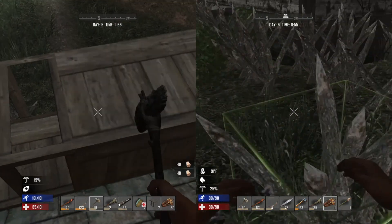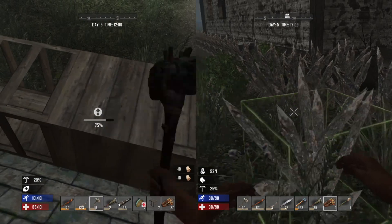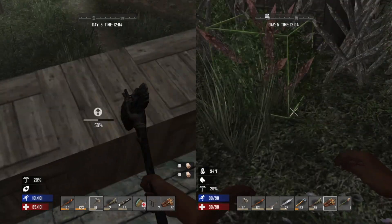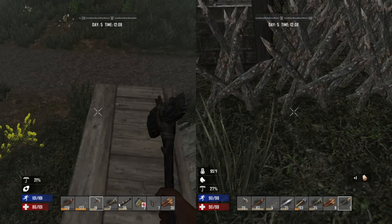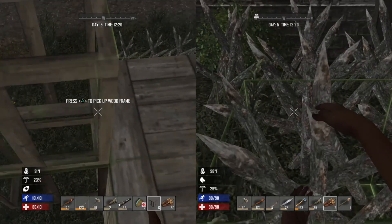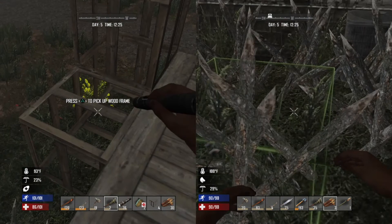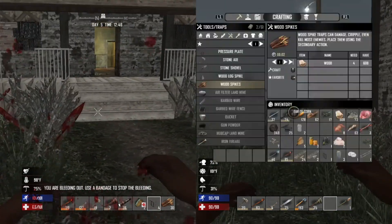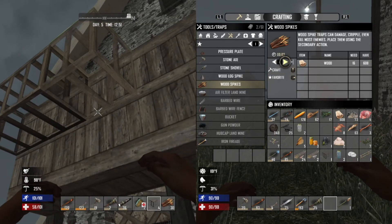I need to go get some more wood before the day is over. If a rabbit took out a spike I'm really concerned now. Yeah, spikes can only be used once — which is why you want double layers. Do they kill zombies or just injure them? They can kill them, but it depends on how many times they hit it. I wonder if I can hang off the edge of this. You're gonna fall and die. It's fine, I did it! Jinx never has faith in me.